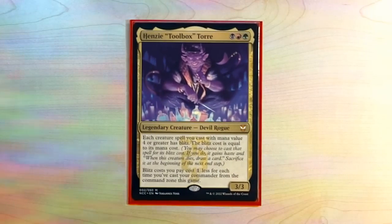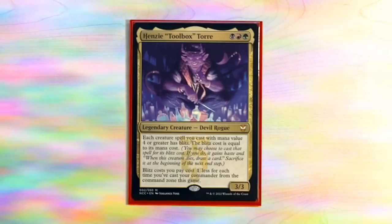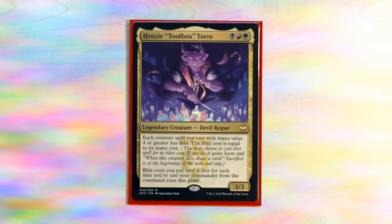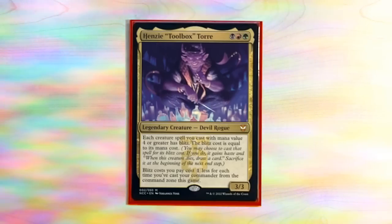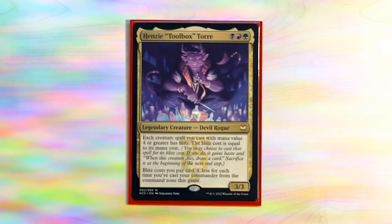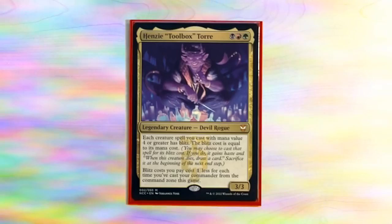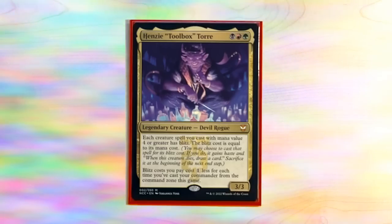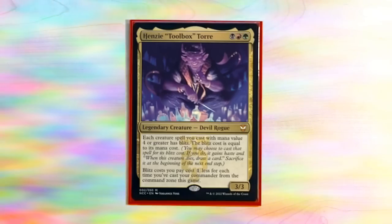First let's read our commander: a three mana, three-three legendary devil rogue saying each creature spell we cast with mana value four or greater has blitz, and the blitz cost is equal to its mana cost. Blitz means the creature comes into play, it gains haste, and says when this creature dies draw a card, and we have to sacrifice it at the beginning of the next end step. The blitz cost is one generic less for each time you've cast your commander from the command zone this game.